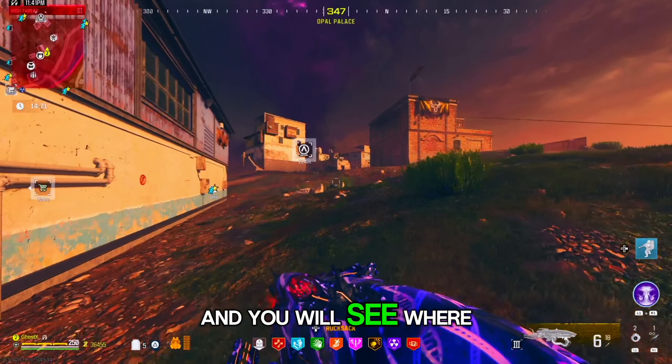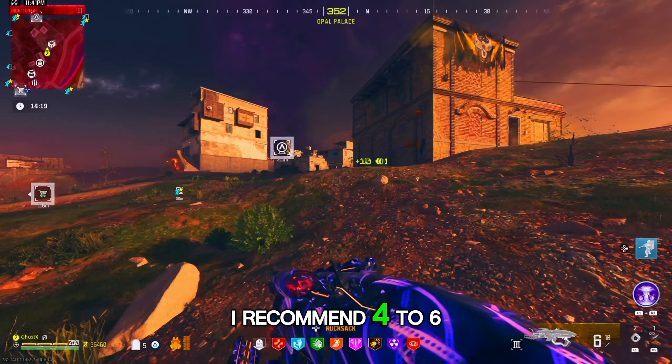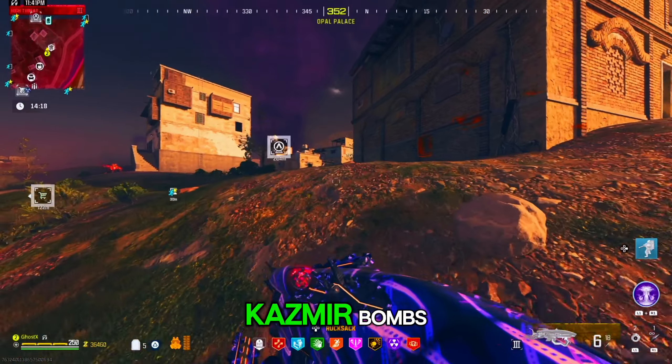You will need a Juggernaut, and if you don't have it, then a Ram 7 with Flamethrower would really help. You will also need a Sentry Gun, and you will see where exactly you can use it. I recommend 4 to 6 Kazmier Bombs, and the rest of your Rucksack you can fill with Self-Revives or more Kazmier Bombs. Of course all of your weapons have to be Pact-3.